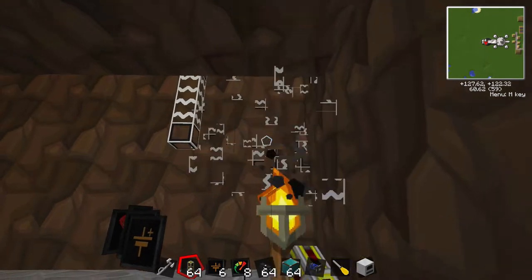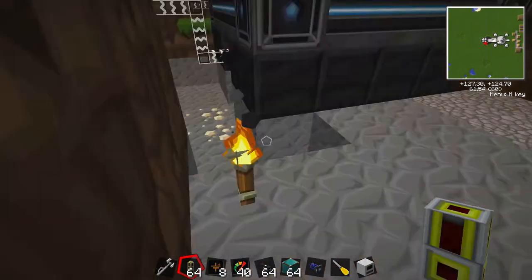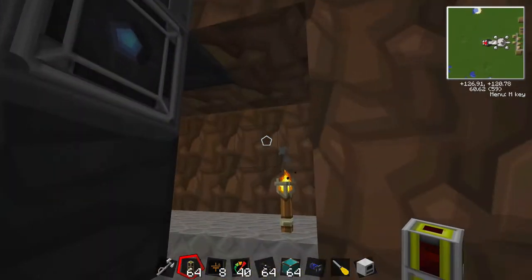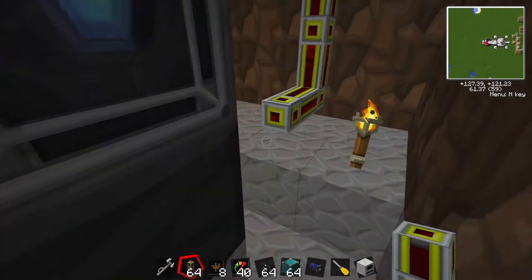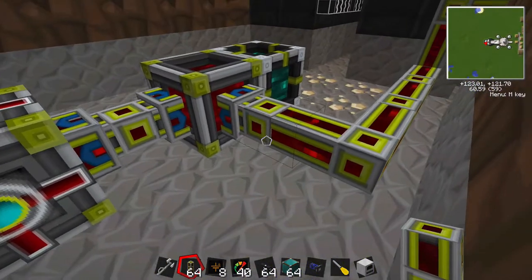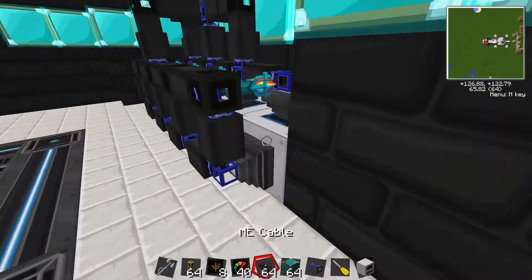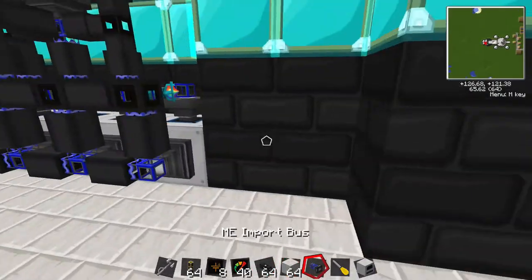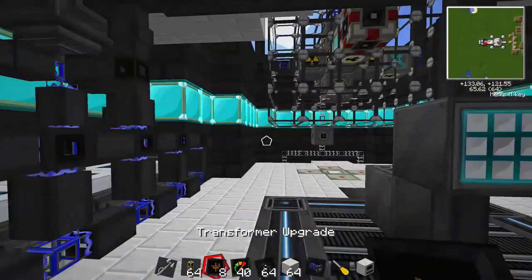We're going to get rid of these because we will no longer need IC2 power. Let's wire these babies in with some nice redstone energy conduit, come around here, come down, and connect to the redstone energy cell. What this should do is power up these furnaces with BuildCraft power. Those are all set — that should definitely be a lot more efficient than the IC2 ones, and with none of the overclockers, when these things fire up it's not going to tax the system nearly as much.